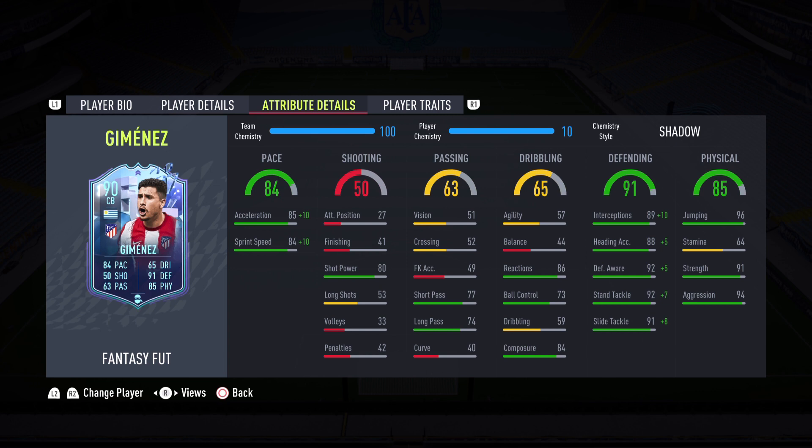Once you get into the in-game stats, they look phenomenal. Pace is 85 — 84 acceleration and 84 sprint speed. With a Shadow chemistry style, that goes up by plus 10, bringing him to 95 and 94, which I think is the number one recommended chemistry style. I went ahead and bought one to see his full potential from the pace department. Passing is average — 77 short passing and 74 long passing, nothing too shabby.